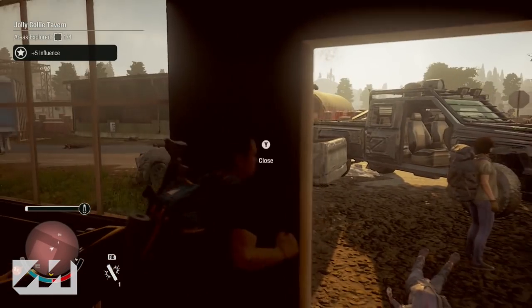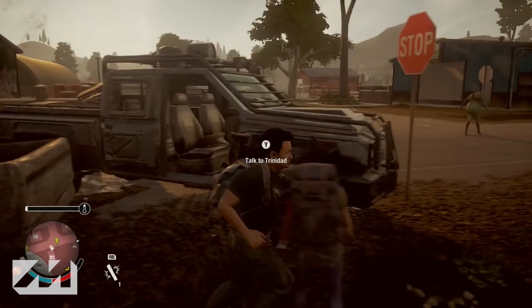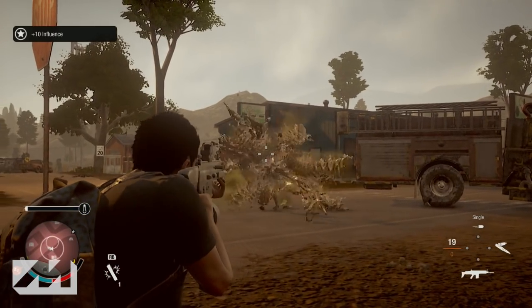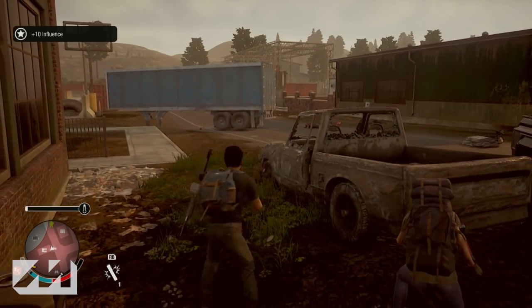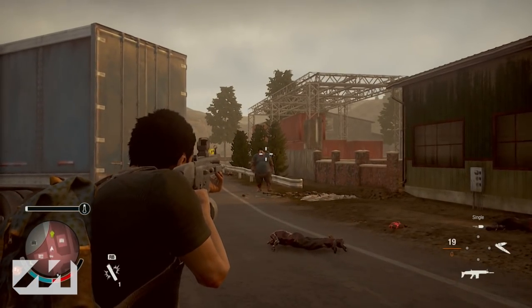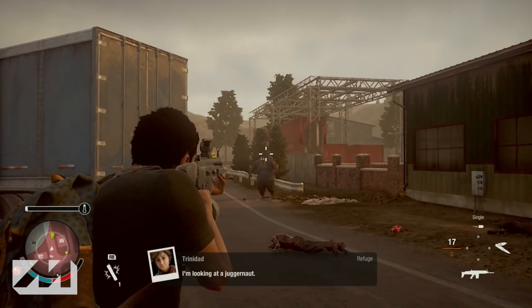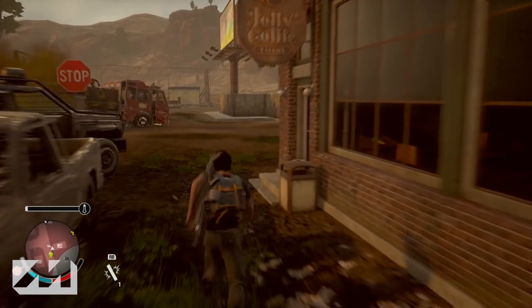The second thing you need to know: juggernauts are always immune to fire. So Molotov cocktails and petrol bombs are not going to work. Don't make the mistake of trying to hit them with a Molotov from a few feet away and have them shrug it off and chase you down with their 100 mile an hour sprint. Keep in mind they are immune to fire — no Molotovs and no petrol bombs.